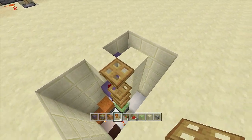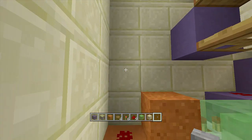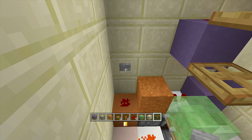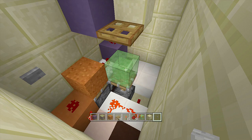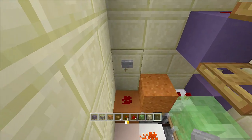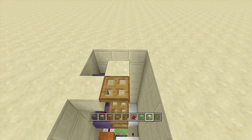Before we put in our input, let's test to make sure everything is working. Take out your button and place it off the block above this redstone dust. Click the button — your trap door should open up real fast and close real fast, and your sticky piston should retract and extend real fast as well. Click it: open, close. That should extend real fast too.